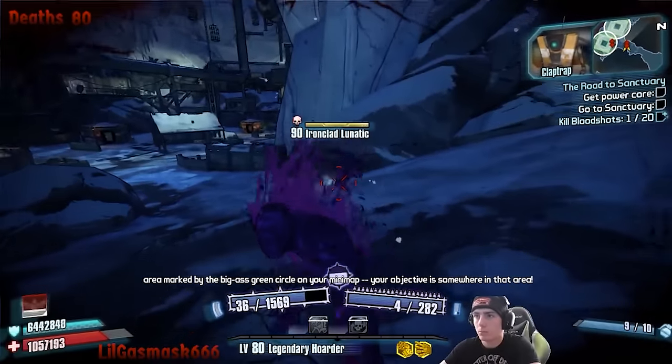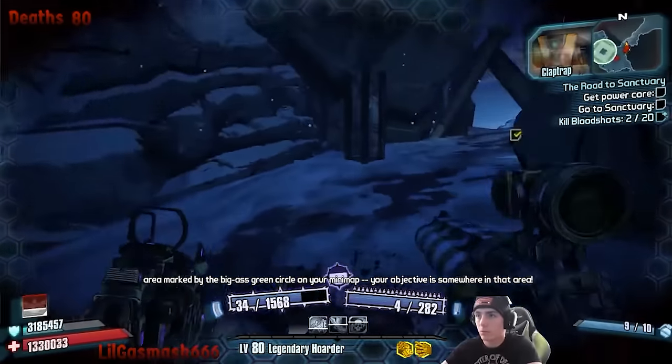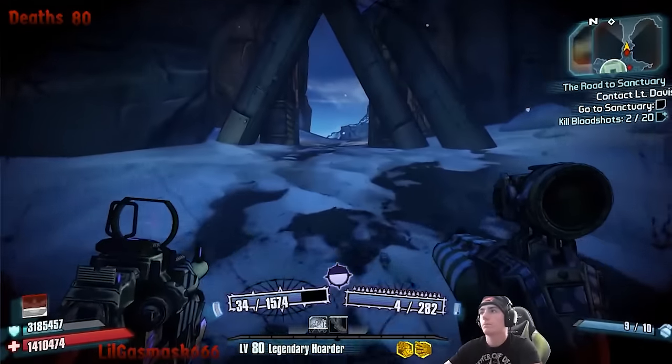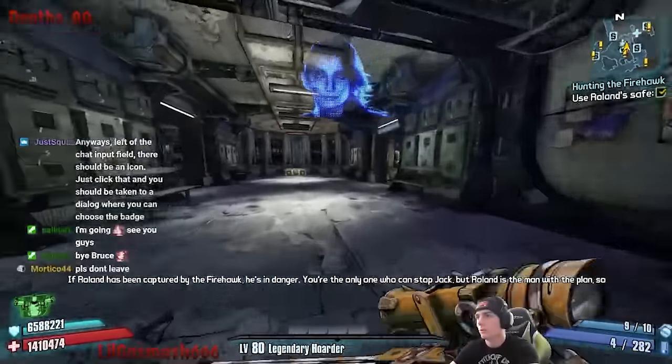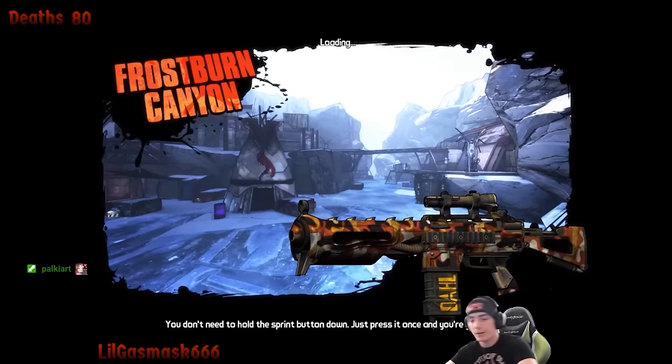This point of the run was both the victory and the mental health boost. The amount of laughing that occurred from everything that just happened really helped. After that whole fiasco, we had to get the power core for Sanctuary and kill 20 bandits for Reese, like the good vault hunter we are. Sanctuary, as always, was no challenge for obvious reasons, so let's get to Frostburn Canyon.